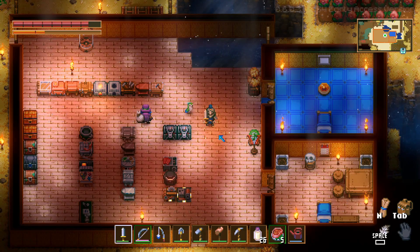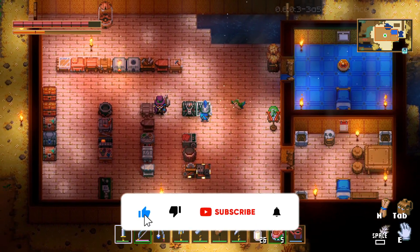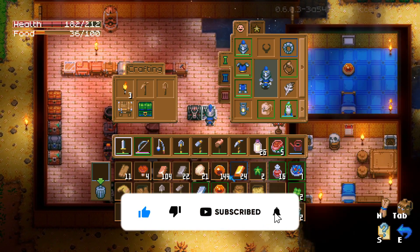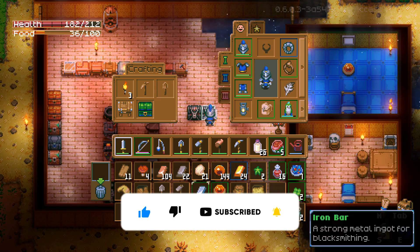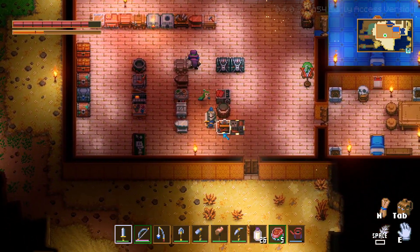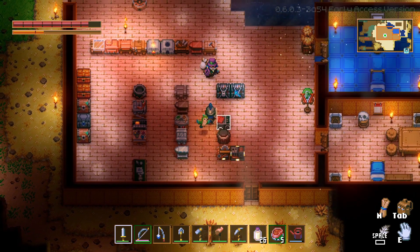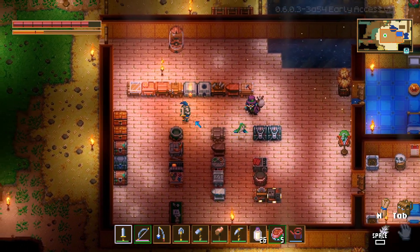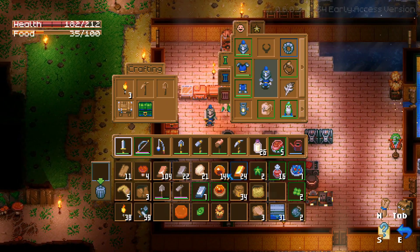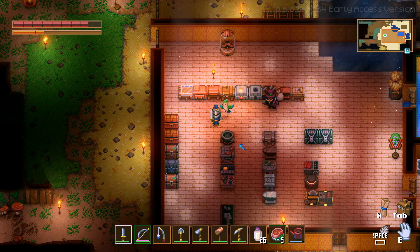Welcome to the channel everybody, my name is Ryan and this is Core Keeper. Here we are at our little base — we've still got two chests that we can't open yet. We do have a whole bunch of stuff though. We're basically working right now on trying to assemble a table that will let me make keys so we can open these chests. That's kind of what I need the iron bars for the most.